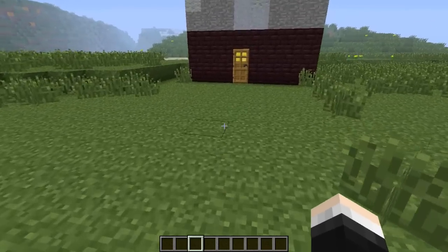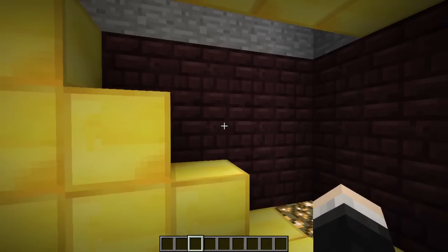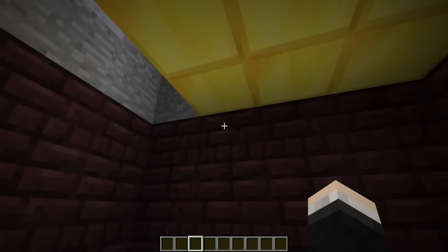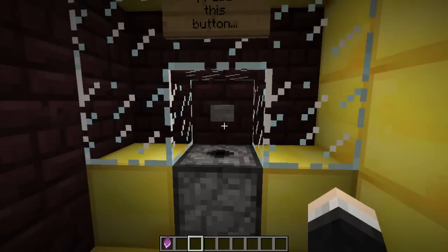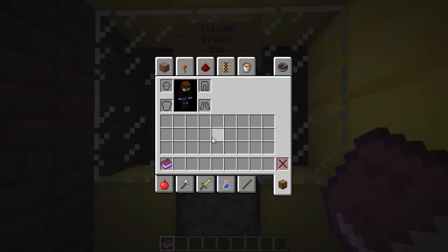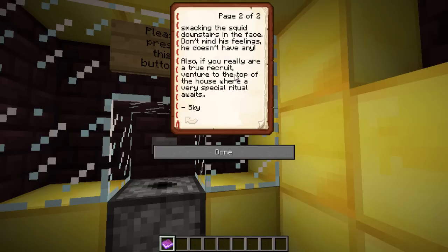Let's venture inside the Sky Does Minecraft house. Opening the door, we are presented with a load of what we call butter. First we are greeted by a button — let's press it. Oh my god, a book! It says 'Welcome Recruit' and it's by the man himself, Sky the Kid RS. It reads: 'Welcome Sky Army recruit to my home. Enjoy the butter. Please perform the daily routine of smacking the squid downstairs in the face. And if you're a true recruit, venture to the top of the house where a very special ritual awaits.' Signed by Sky.